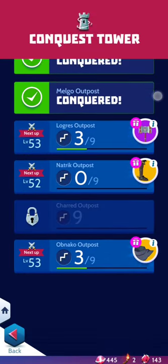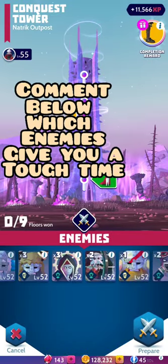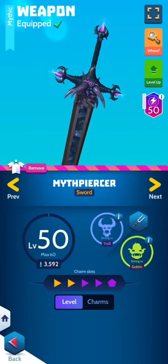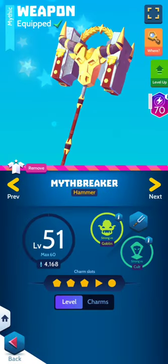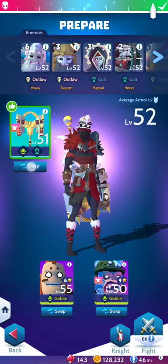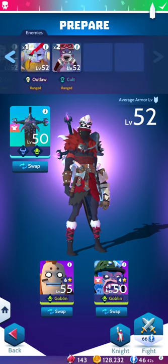I'm going to show you this setup I've been using to conquer the tower — it doesn't matter who the boss is, this setup will help you level up pretty quick. This is the main weapon I've been using. I have other weapons that are technically stronger, like my hammer which has more charms, but I've only been using my sword and it works whether I'm fighting the cult or outlaws.